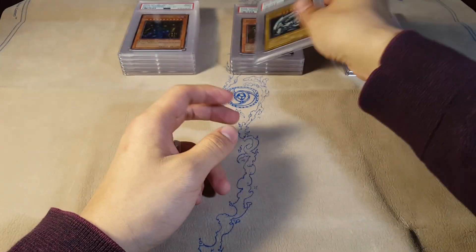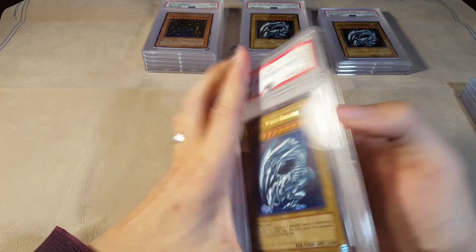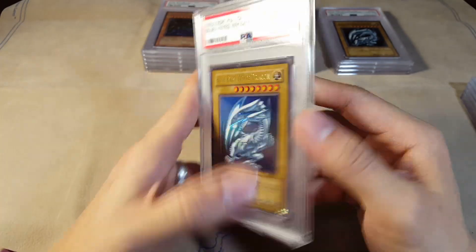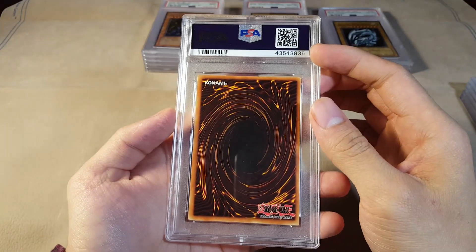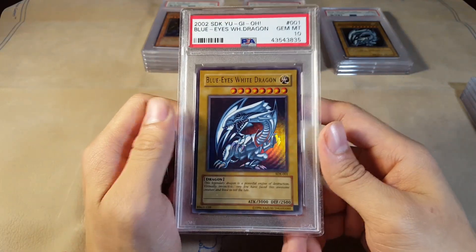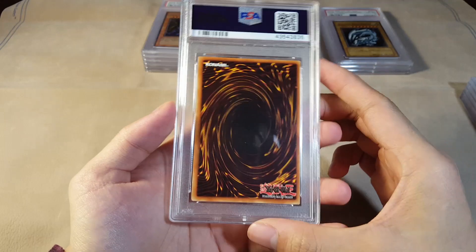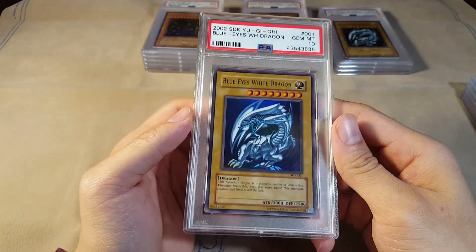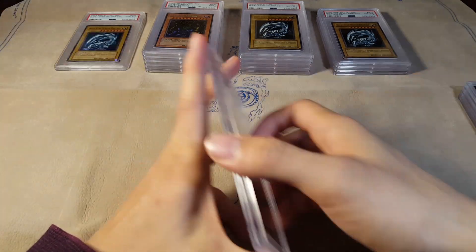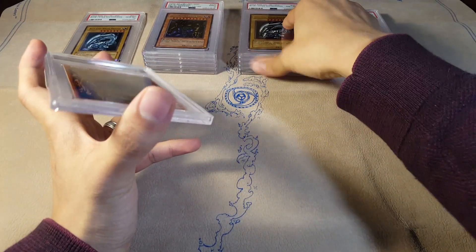Depending on the printing, you'll get something really different — even the coloring of the actual card is very different. We got our first Gem Mint 10, and it's an SDK Blue Eyes! This is a very nice surprise. I kind of thought this submission I would just get no 10s or something. Unlimited Blue Eyes only go for like 15–20 bucks, but once graded at a 10 it really increases the value by a lot. They're not easy to grade — the pop report is littered with tons of 4s, 5s, and 8s. Hard to get a 10!